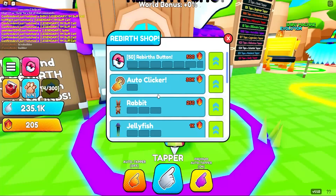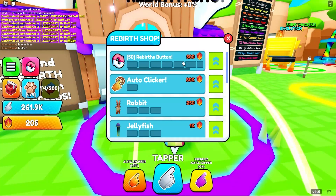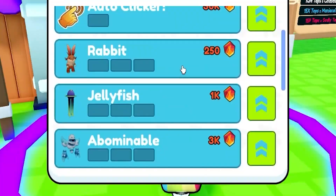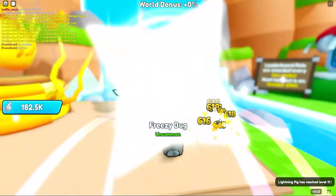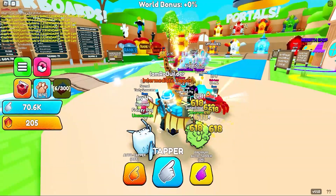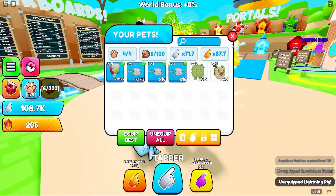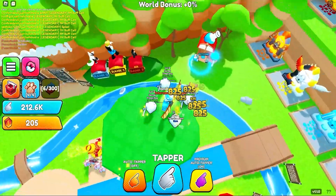The rebirth shop is where I meant to go. Rabbit, jellyfish — are these pets you can buy? 50 rebirth buttons so we'll never have to buy them again. Let's buy one more and then start rebirthing. We probably should go up to other islands as well — unequip these and throw both of these guys on, they're just way better.